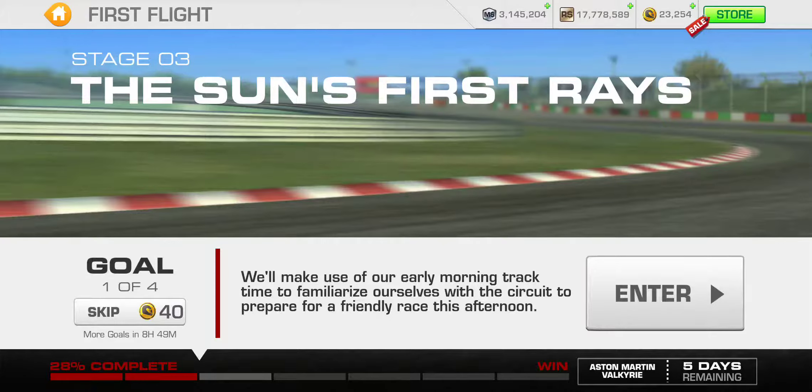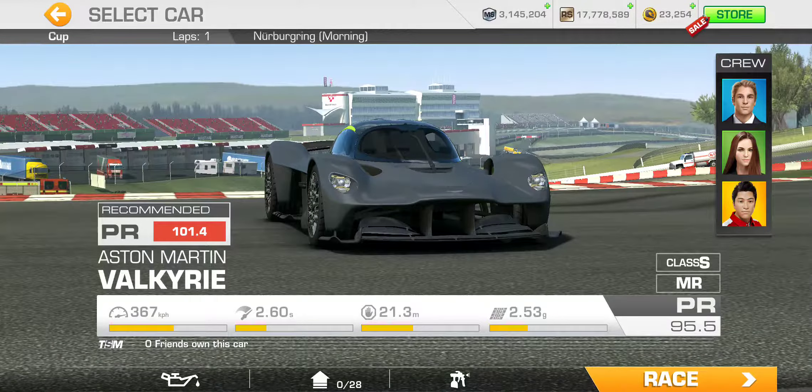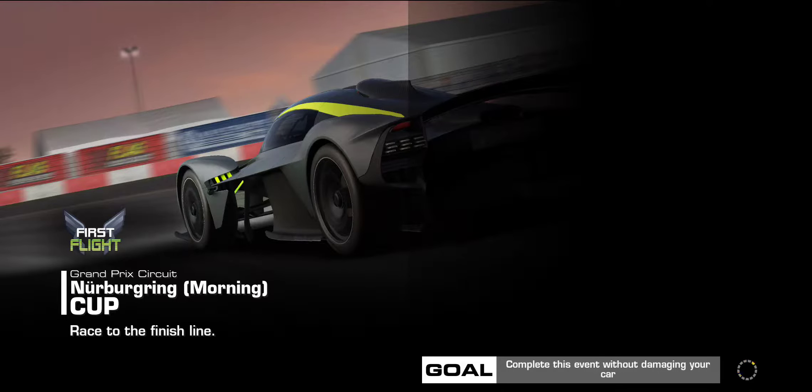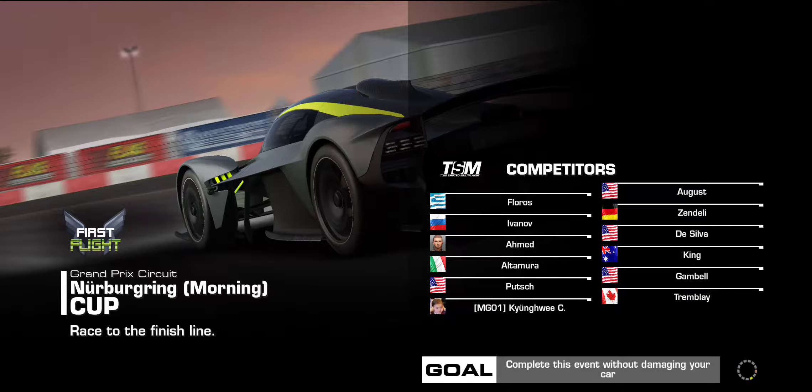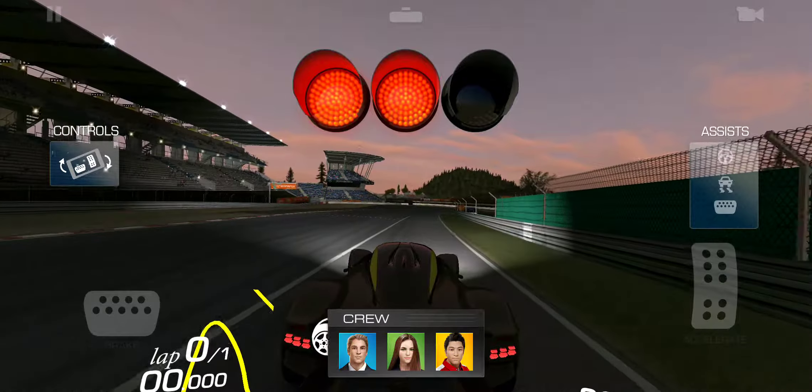Four goals to complete, and skipping costs up to 40 gold now. Early morning track, so morning rendering. We need to familiarize ourselves with the circuit to prepare for a friendly race this afternoon. Seems like it's just finish a lap — recommended PR of 200.1.4 — and without damaging your car.